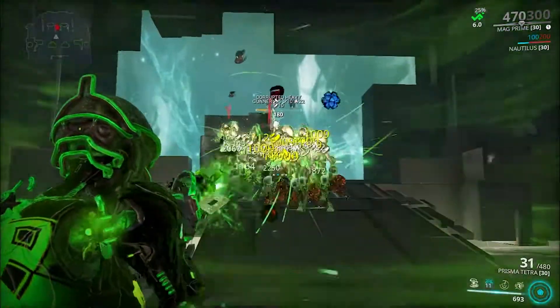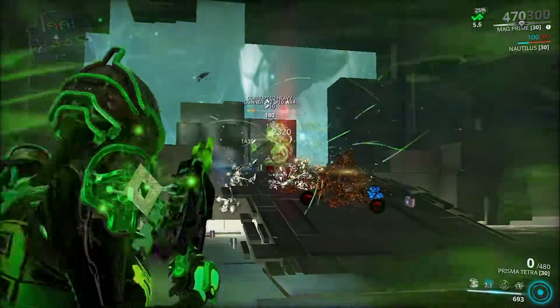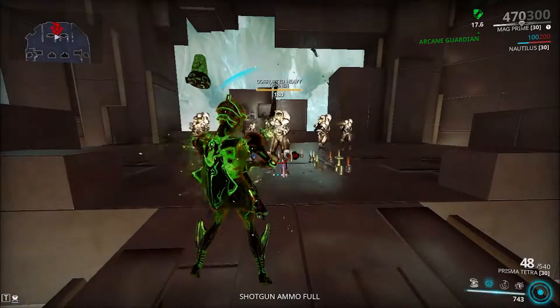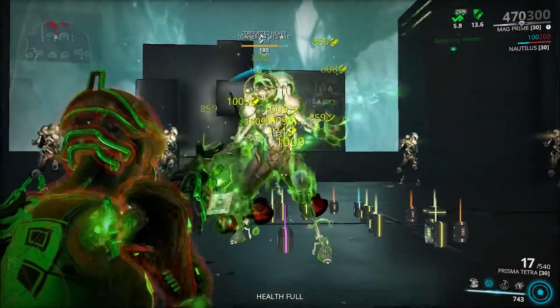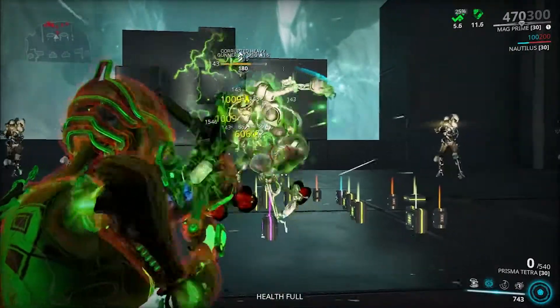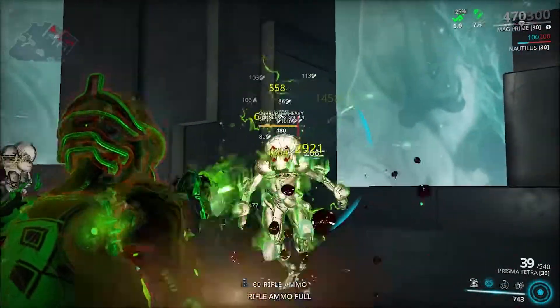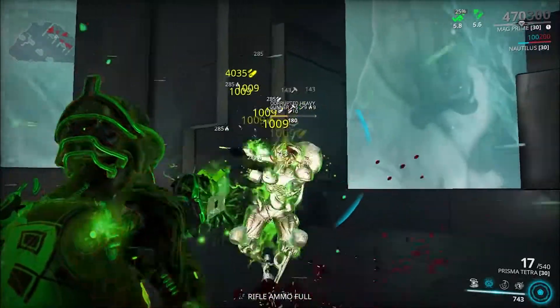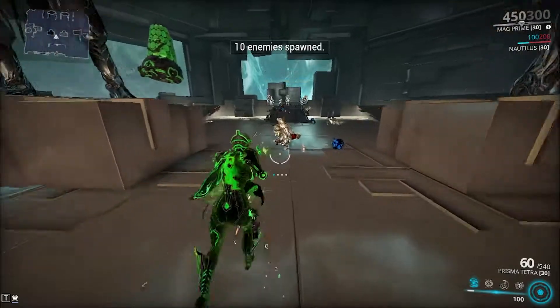As you can see these guys are level 180 and the viral and heat procs are dealing a lot of damage. For those that do not use Mag, you just shoot at body shots — here's what the damage output looks like. It's pretty weak on body shots, but headshots are decent enough. That's just the look of the first build.